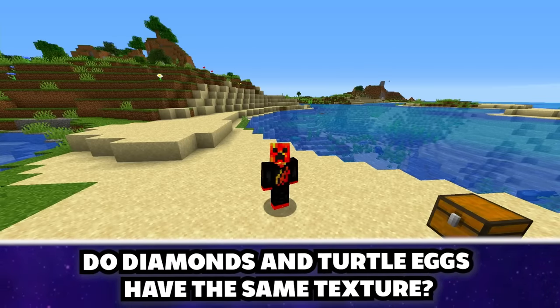You can survive four anvils dropped on your head — you can, but you can't get out afterwards. You never spawn on stone when making a new world. After multiple attempts we kept spawning on grass, never on stone — big cap on this one.